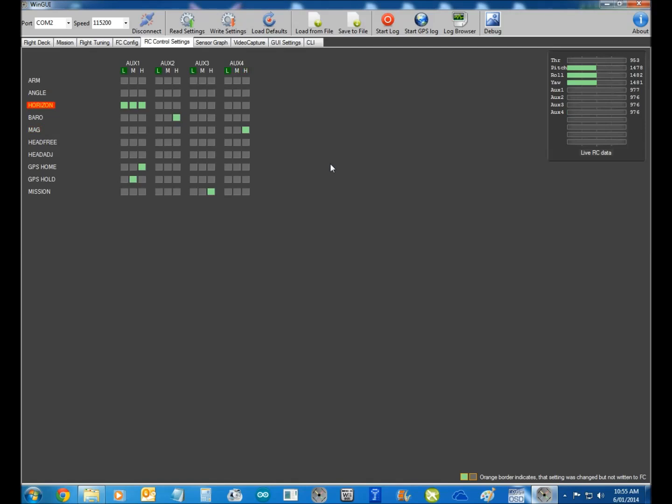I don't use heads-free with this. I've got my three-way switch: the first click is position hold or GPS hold, and the second click is return home. I've also got altitude hold, which is my baro. And then there's the new one down there, which is 'do your mission'.